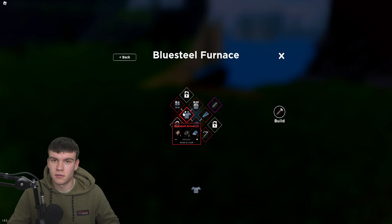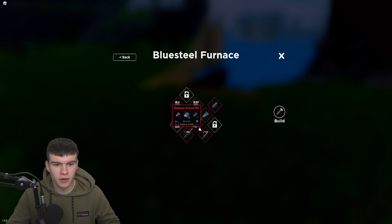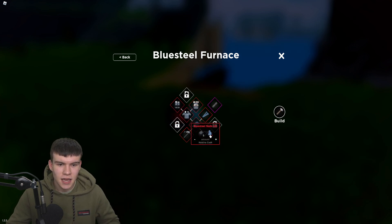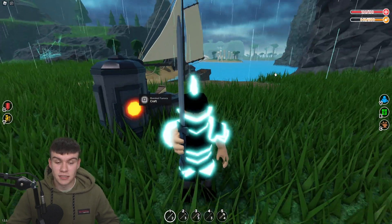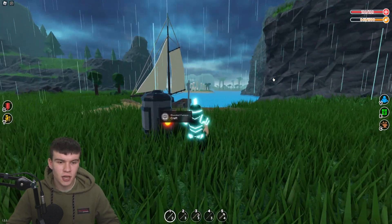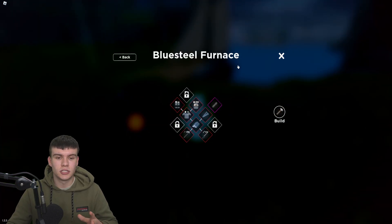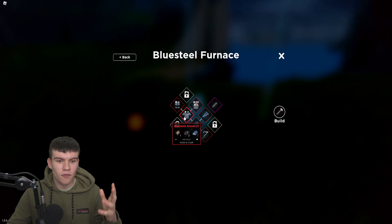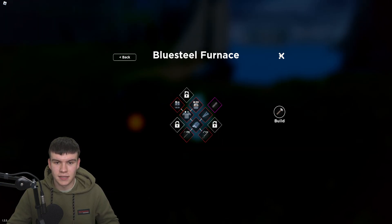This armor has 14 armor points, which is pretty good. You also have the blue steel pickaxe, which is quite nice. When you go to the shipwrecks, each chest of blue steel gives you around five pieces, which should be enough to craft a few items.